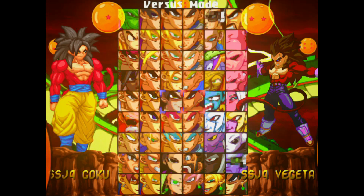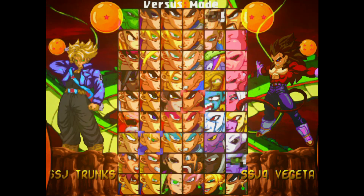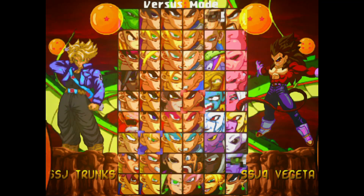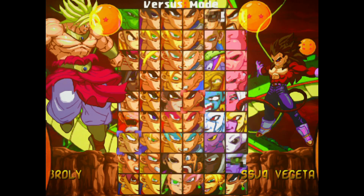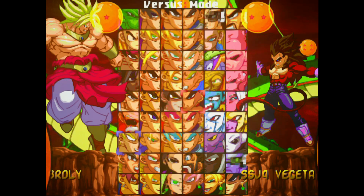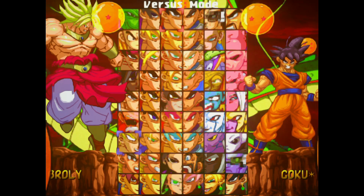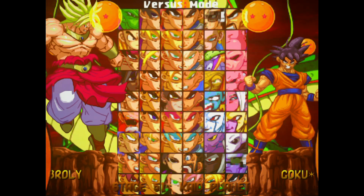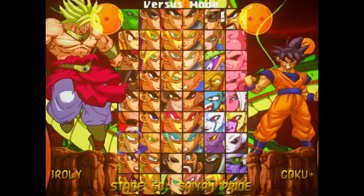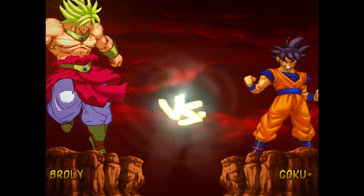You'll immediately notice an outstanding change I've made: Trunks in his base form only has been replaced. Super Saiyan Trunks is still there. To the left of Trunks is now a playable Brawly. I did some heavy modifications to Brawly's button set — I'll just showcase it. Also, there are like 20 plus more stages added to my game too, but I don't showcase stages. Just take my word for it, there's a lot more stages.